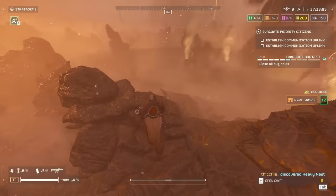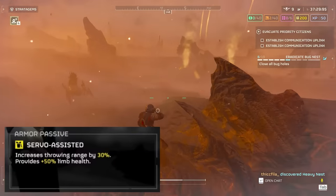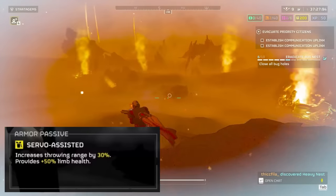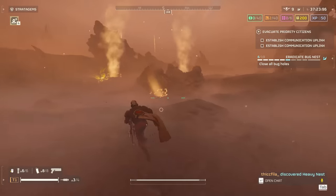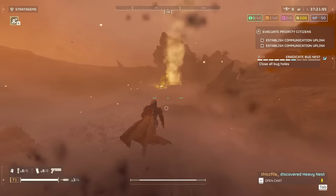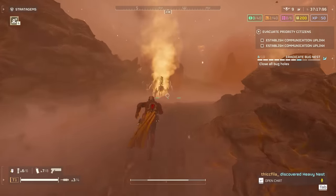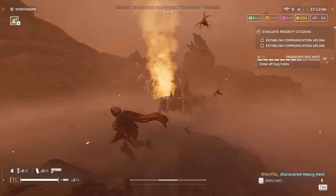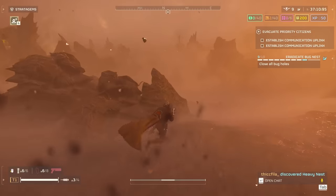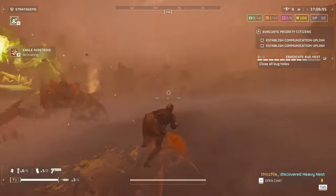One quick tip: put on the servo armor when running these barrages, because not only does it give you limb health which helps you live longer, but more importantly it gives you throwing range to get your barrages to land in the middle of outposts — or if you're throwing at a mass horde of red dots on your minimap, it keeps the barrage away from your teammates and stops team killing.